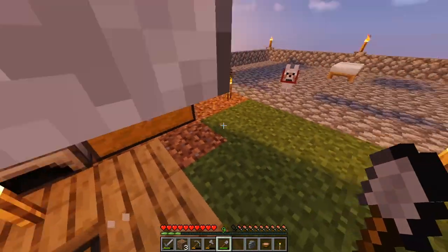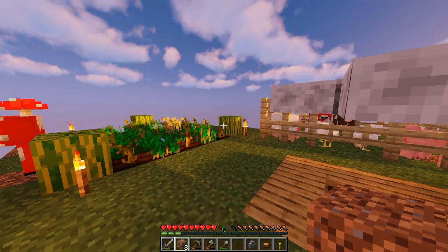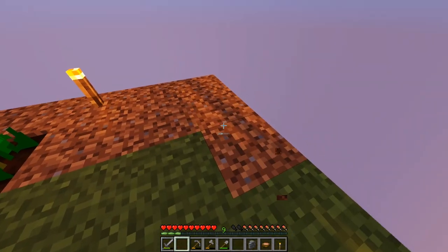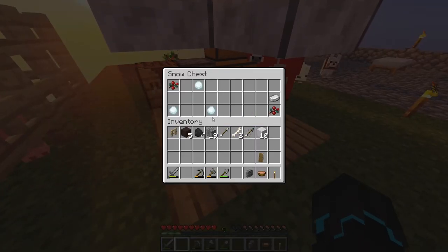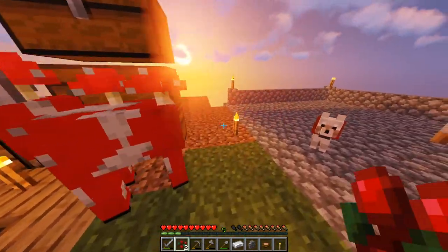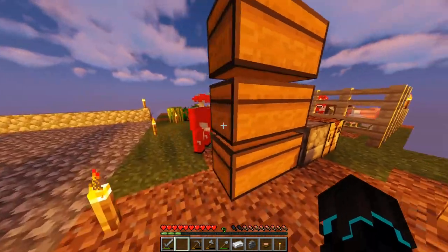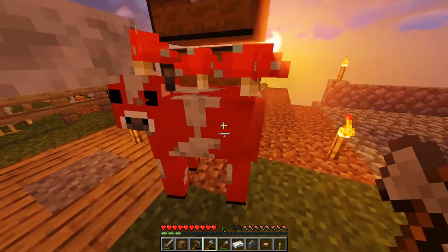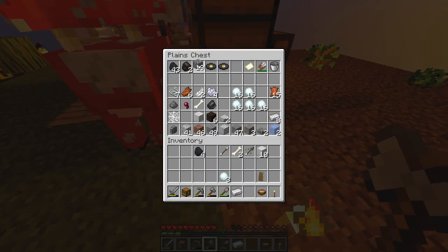Oh wait, we got a chest — only three dirt. That's annoying. I need a lot more dirt in order to expand this; I need like seven blocks wide, so I need 28 dirt. That's a lot. We also got a nine iron ingot — that's not too bad — and some sweet berries! We can grow those. I'm gonna place those down and hope that we get something good. I'm gonna continue here and be back if something interesting happens.